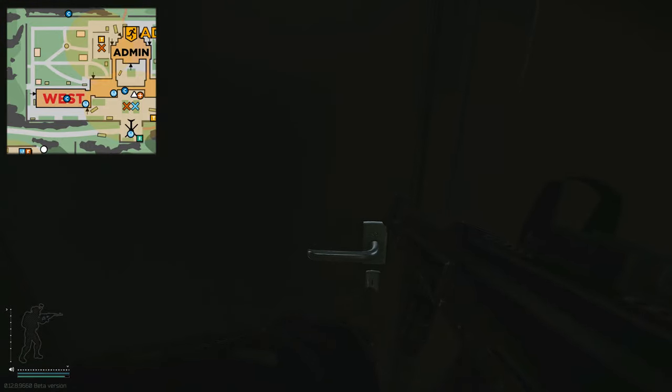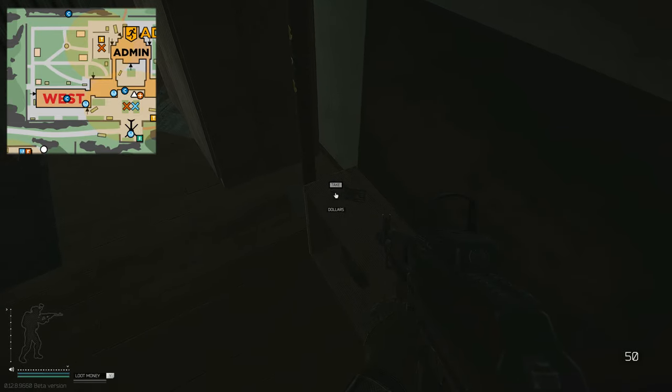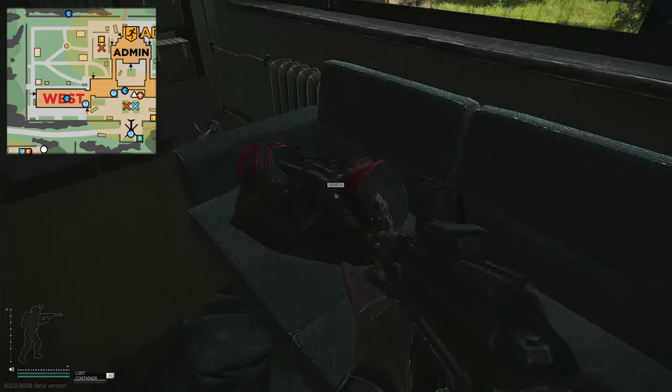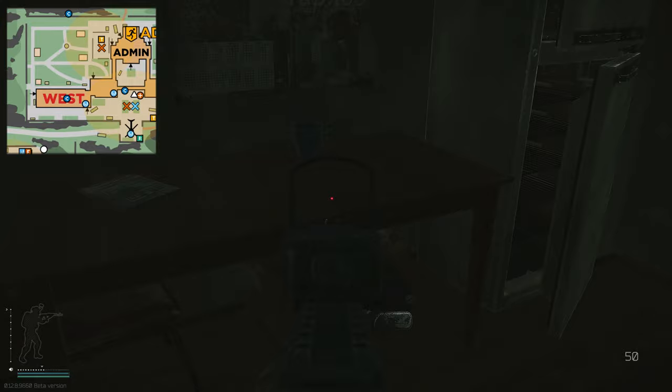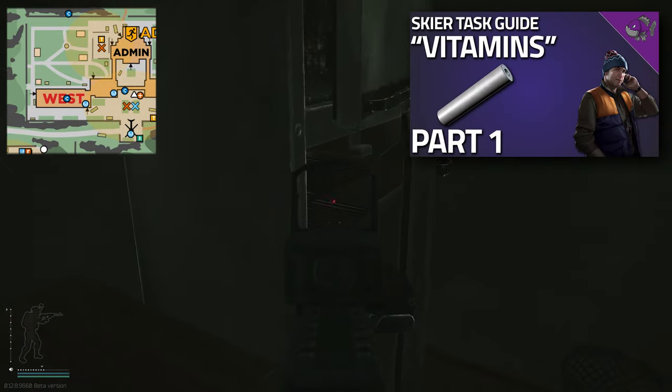Entering this room, on the right-hand side is where you can get the blue keycard. There are also dollars, a duffel bag with loot, medical and food items that spawn on the table, and right here is where you pick up the chemical container.